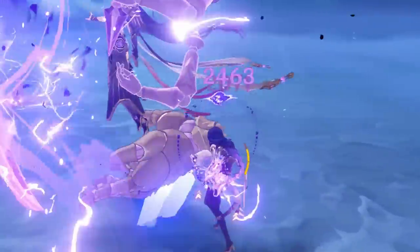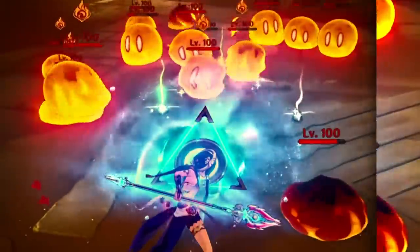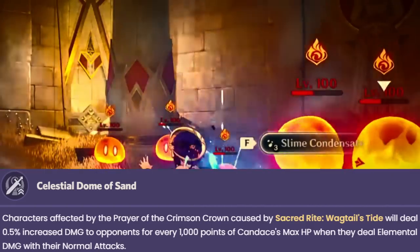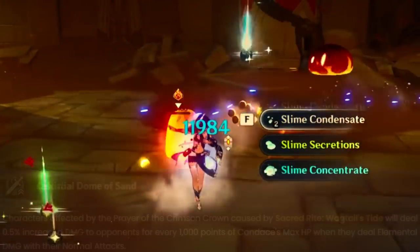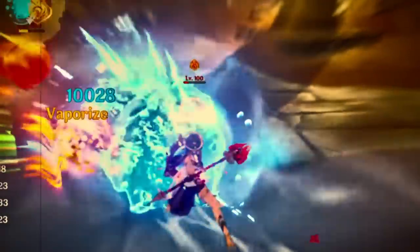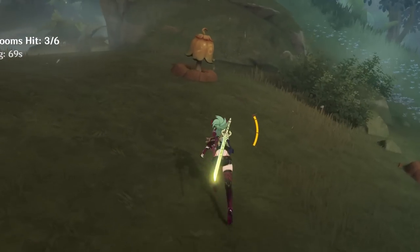With that said, a 20% damage bonus is not minor, and combined with some other things like her talents and her constellations, her elemental burst just gets even juicier. One of Candice's ascension talents basically gives any elemental damage dealt with normal attacks while under the effect of her elemental burst a 0.5% increase in damage for every 1,000 points of Candice's max HP. At 30,000 HP, Candice would then give a 15% damage bonus on top of the flat 20% damage bonus from her elemental burst. Because of the separation of her Hydro Infusion and this damage increase, this allows us to have more freedom in the ways we can build a fun team comp.